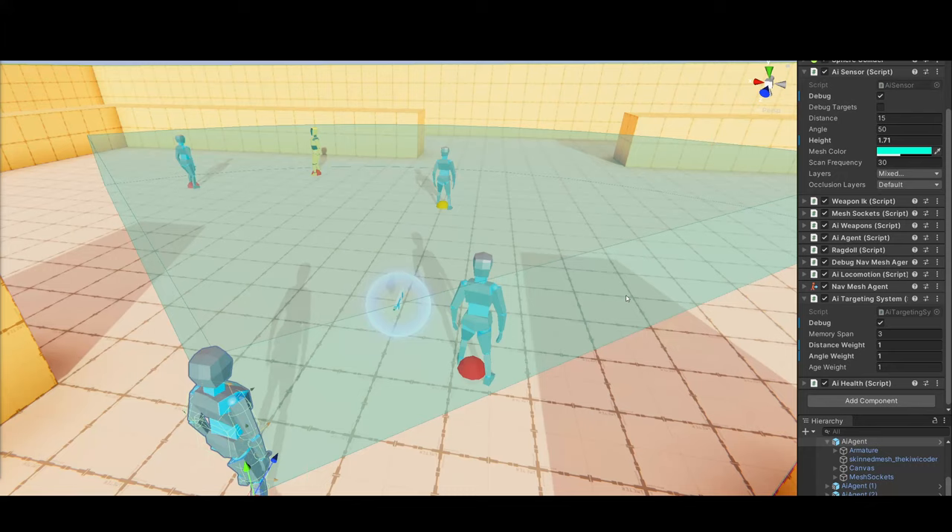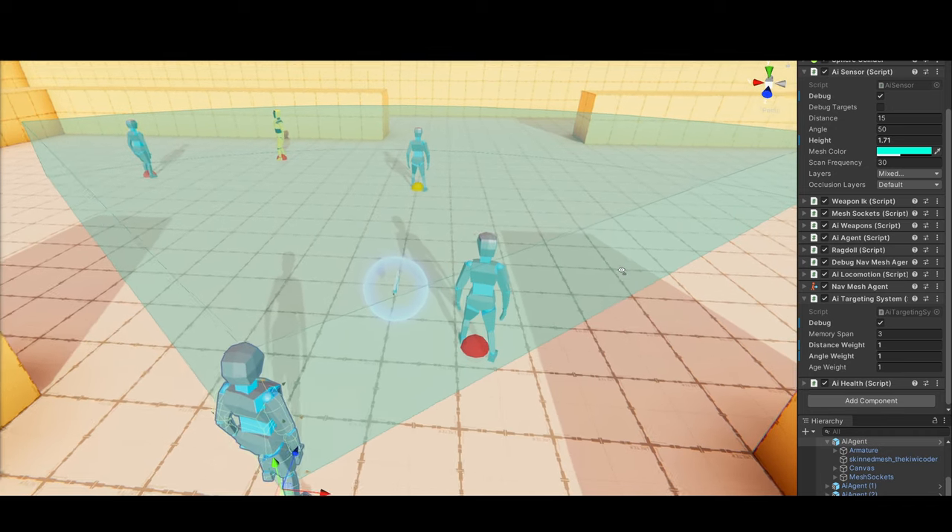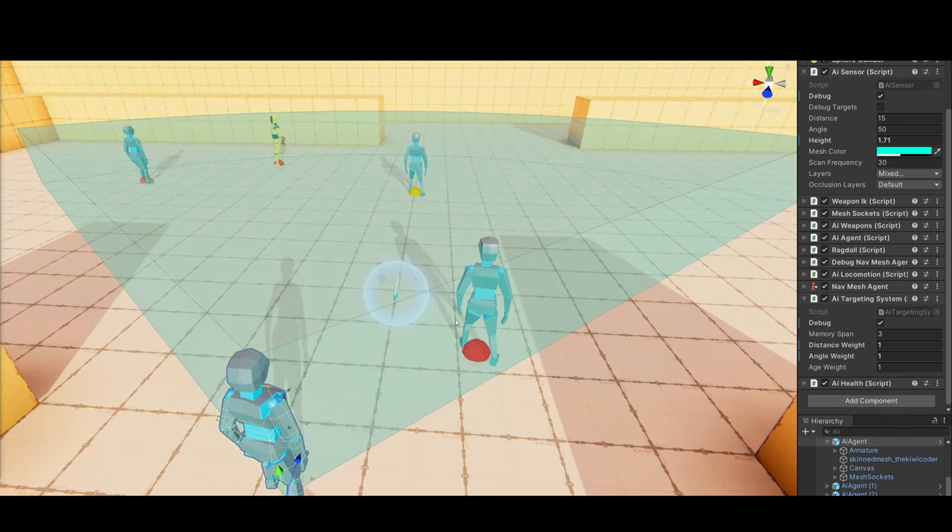Kia ora, I'm the Kiwi Coder and this is episode 9 of AI. In this episode we're going to be building a targeting system for the agents. Each of these agents is basically given a score, and the target that has got the highest score will be selected as the best target.